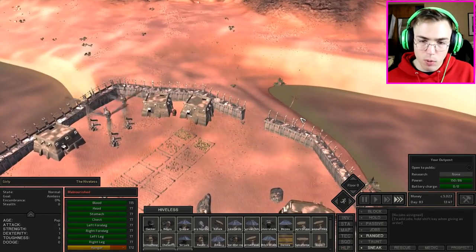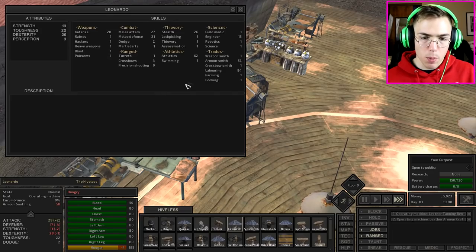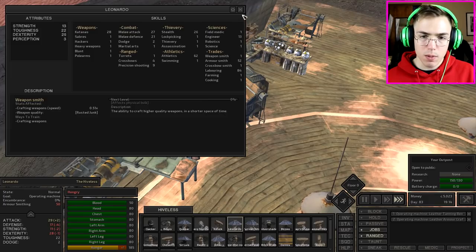Is that it? Is that really it — for once? Oh my gosh, Leonardo is still slaving away making that leather for us. Armor smithing is currently at 52, so that is pretty good.